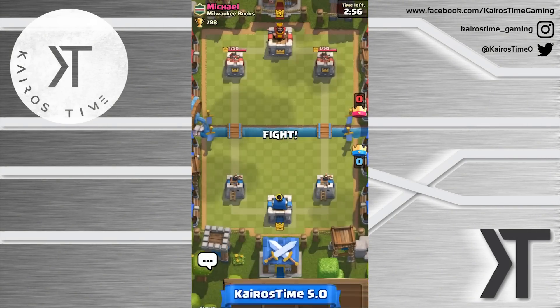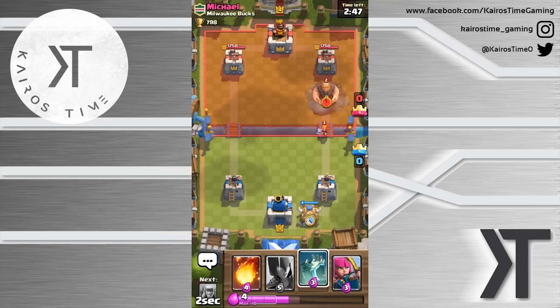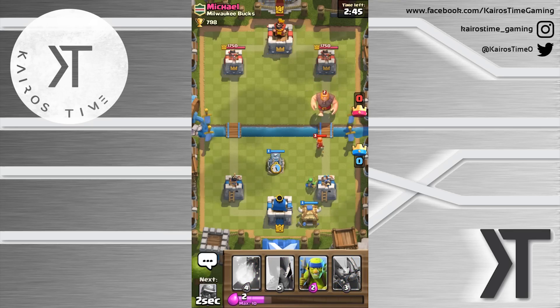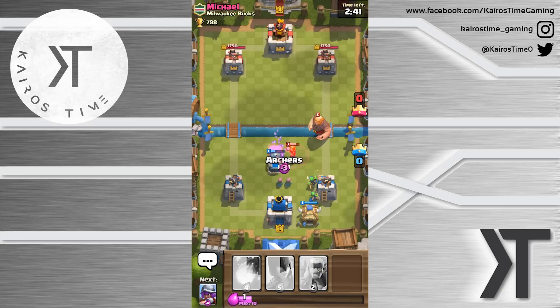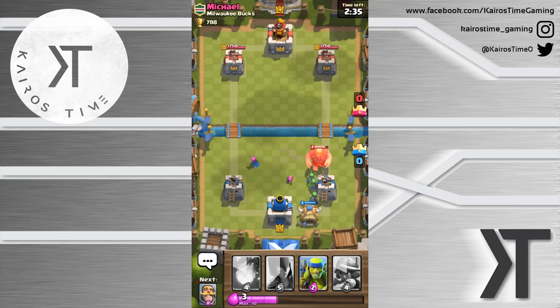Let's do another match to fill up our chests. I'm Kairos — my name is actually Michael, in case you guys haven't watched my Q&A. We'll wish him good luck. That valkyrie is going to take out my tombstone pretty quickly, but now we've got lots of stuff building up and he has also left the match.